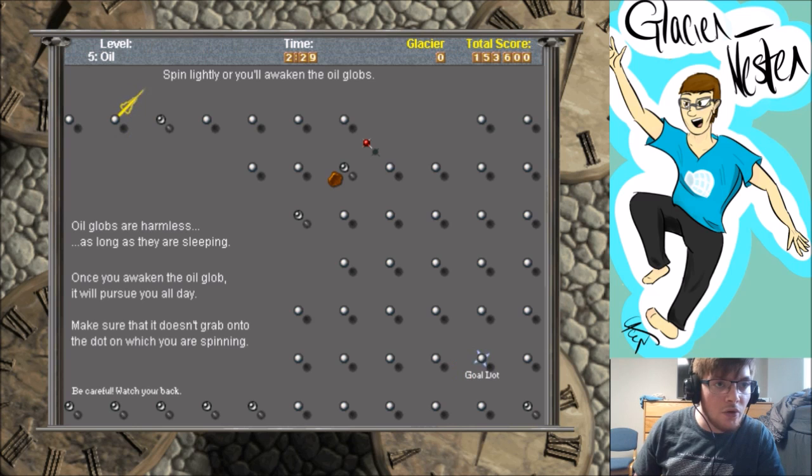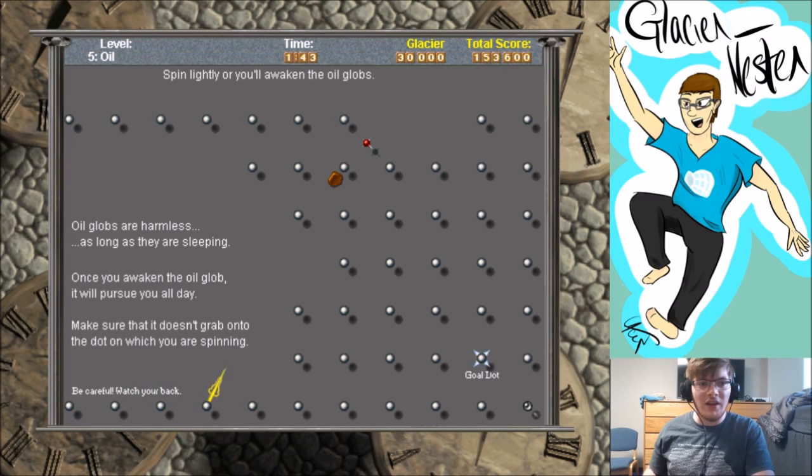Spin lightly or you'll awaken the oil globs! Oil globs are harmless as long as they're sleeping, but once you awaken them you will be pursued. Make sure it doesn't grab onto the dot you're spinning. I got this game in a CD from my aunt which had like 20 games — they were probably just shareware, and we never purchased the full game.